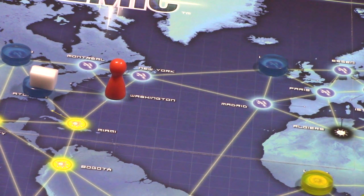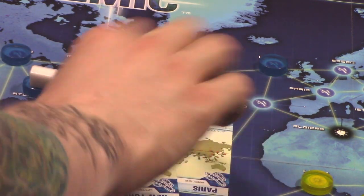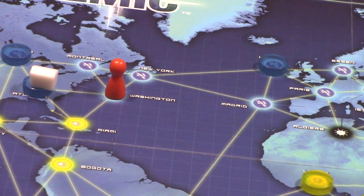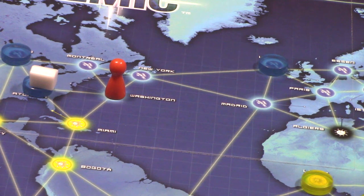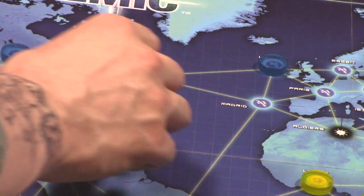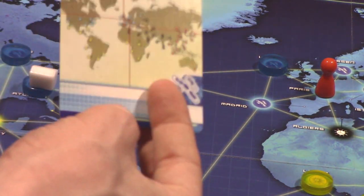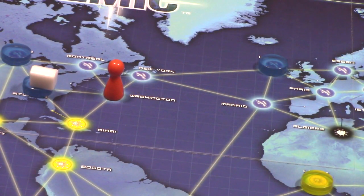The second way to move is a direct flight. A direct flight corresponds to the city cards you have in your hand. For example, if the medic has Paris in his hand, he can discard the Paris card from anywhere on the board, placing it in the discard pile, and move his pawn to the city that matches the discarded card.